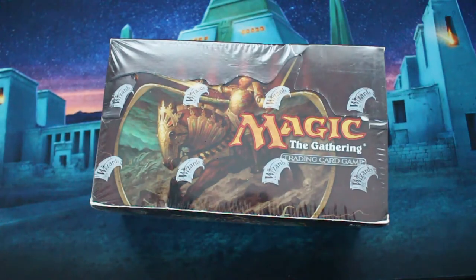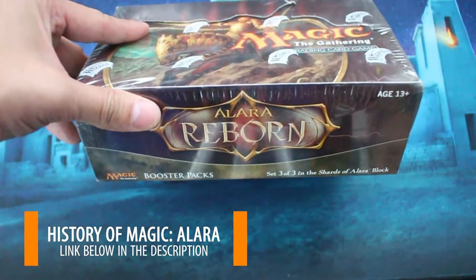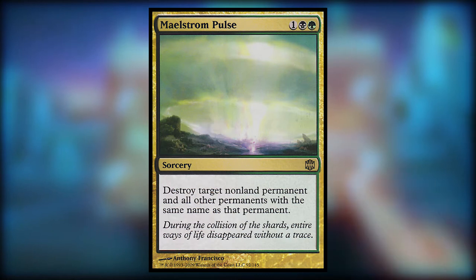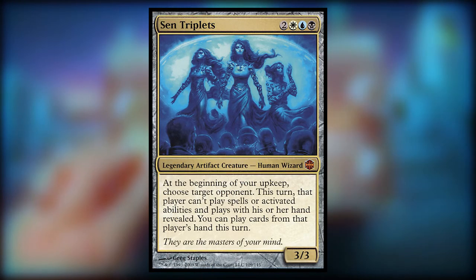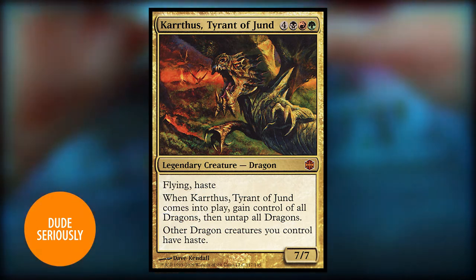This is to commemorate our release of the first video in our History of Magic series. I thought it would be kind of fun to go ahead and do a box opening. I'm going for Alara Reborn because there's a few cards in it that I'm looking for — for instance, Maelstrom Pulse, which is a card in this set, as well as Scion Triplets and Kithras, Tyrant of Jund.